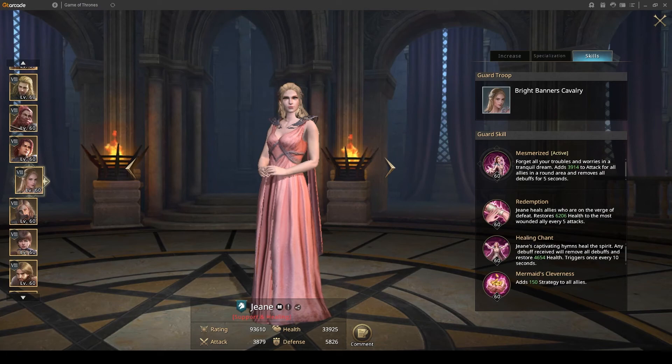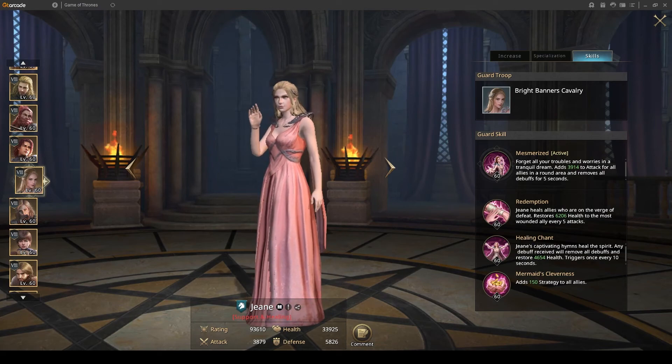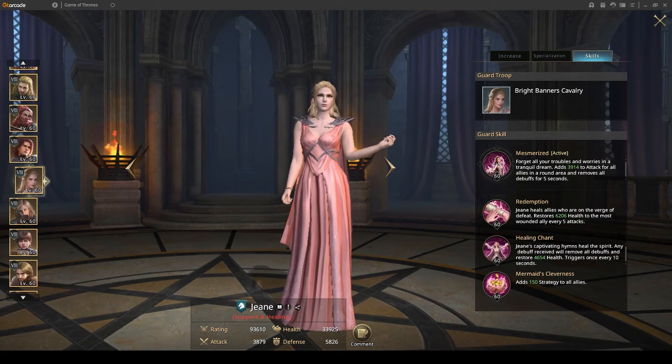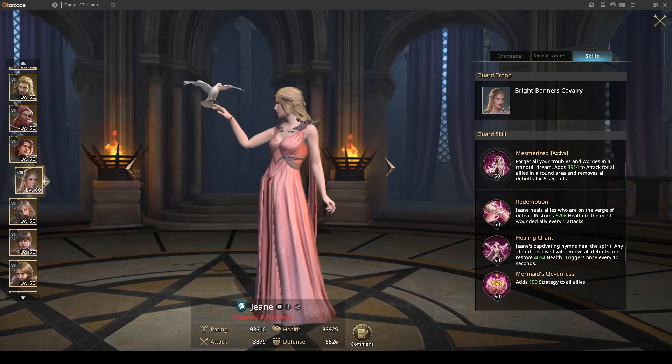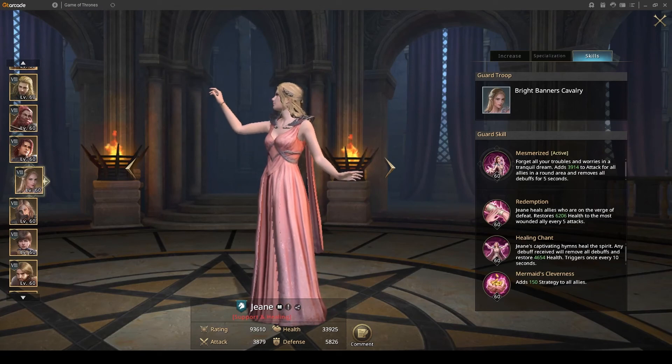Having her as your tank is often ideal, especially for free-to-play formations if you don't have the likes of Enzo, because it will allow her to get one extra rotation of her active ability off in a fight. Being on the front row means she attacks earlier and will start stacking might earlier, and she'll be the one taking damage, which also generates might. I'll show you why this makes such a difference in a second.